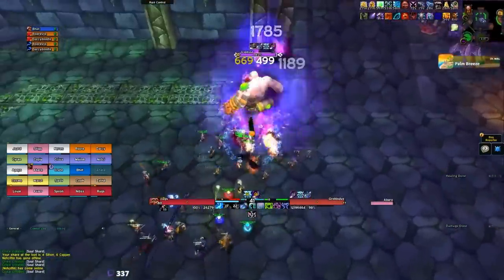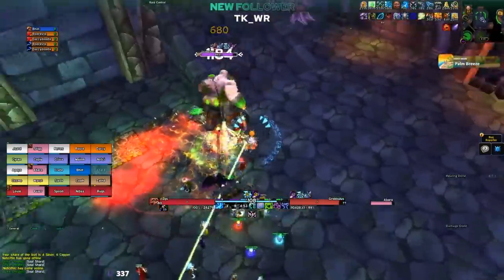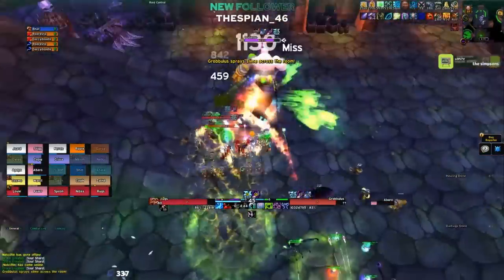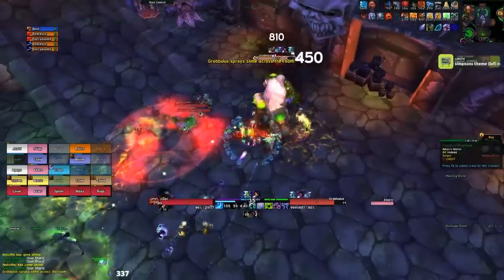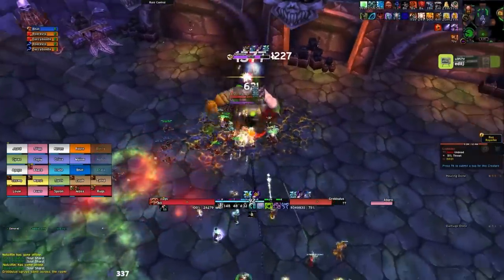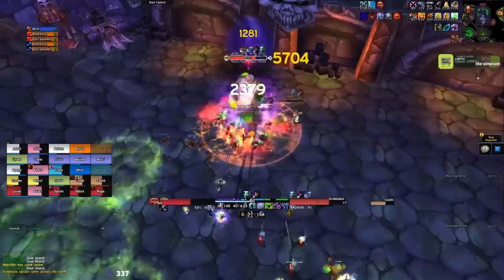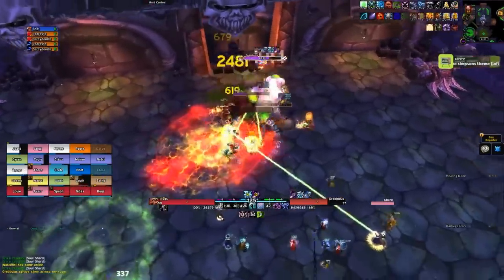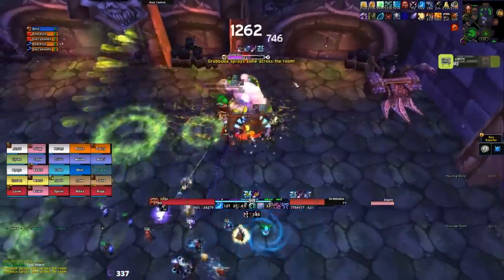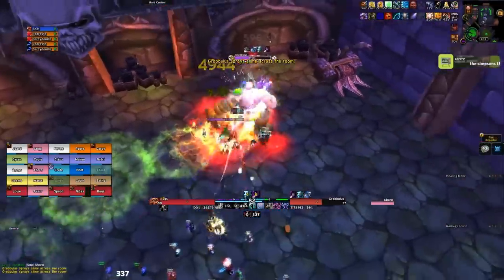Next up is Grobbulus. Whenever Grobbulus puts the debuff on anyone in your raid, have them run out away from the direction you are kiting the boss. Most guilds will kite this boss clockwise, so have whoever has the debuff run counterclockwise and behind the raid group. The only fear is somebody might use Decursive and instantly dispel the debuff right in the melee group and kill the rest of the raid. If you don't use a dispeller, you can just run out as the debuff is about to drop — this is actually easier and safer.